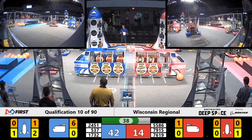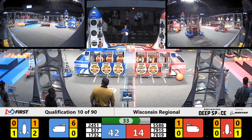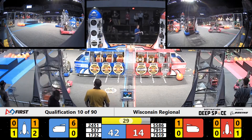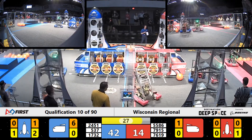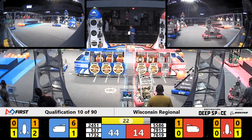On the Red Alliance side of the field, we've got 537. Looks like they might be trying to play defense on the Red Alliance. Hilltoppers trying to score another hatch panel on that blue alliance cargo ship — they are successful as we go down to the last 25 seconds in this match.